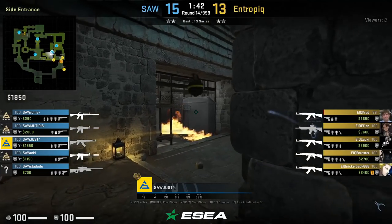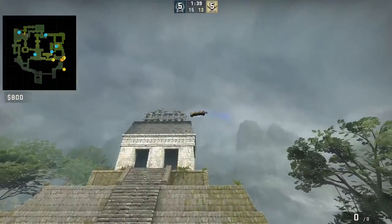As the cave player, you can support your B teammate by flashing through the roof, which Just does here.